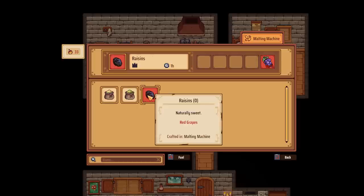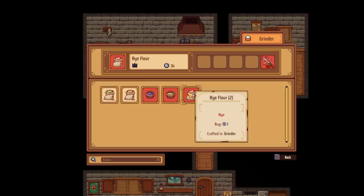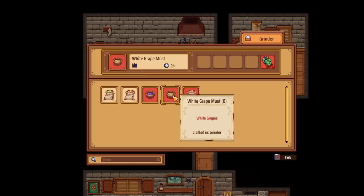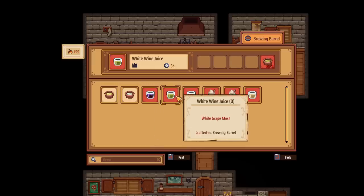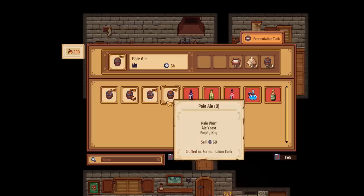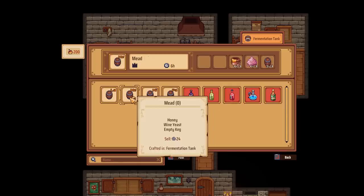Let's try and focus on white wine. So that's where we craft the raisins - in the malting machine. We just need the red grapes. We need the white grape must, but we can't grind any of this in the grinder until we get white grapes. So that's what we need to focus on - planting the white grapes. Then we can use that white grape must to make the white wine juice and then make white wine. That is the plan.